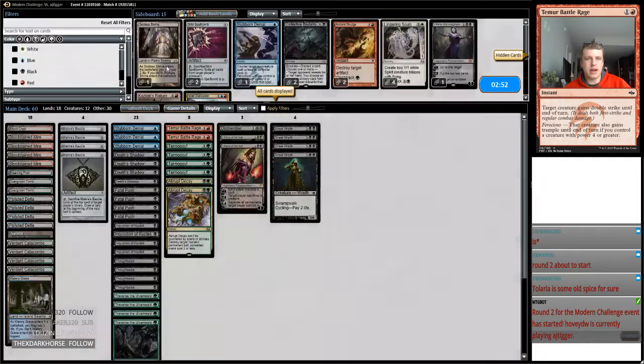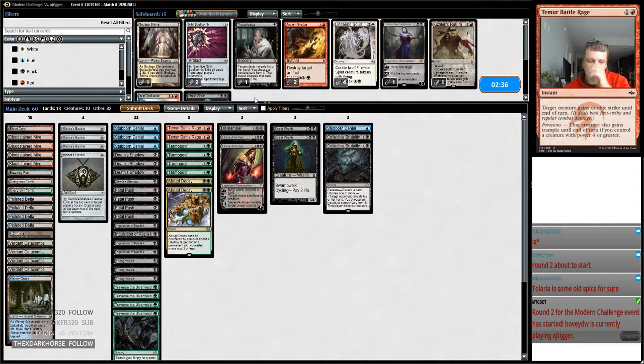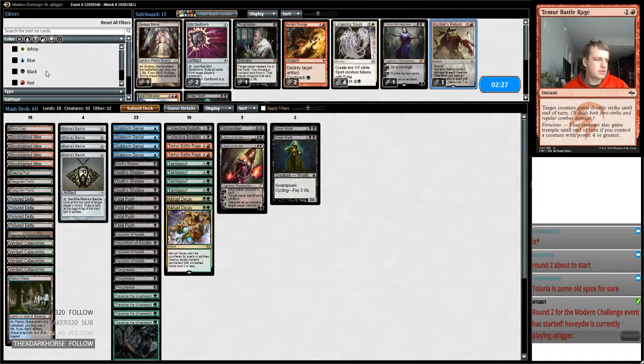So our matchup here — we have a couple of aces to bring in. I think I'm gonna cut. I like keeping two Street Wraiths in my deck because I think it's important to be able to get Delirium. I like cutting one Thoughtseize. I've been cutting Kozilek's Return — it's kind of meh, at least it kills something, but I think my cards here are better than that. Let's see if we can recover here and win the last two.